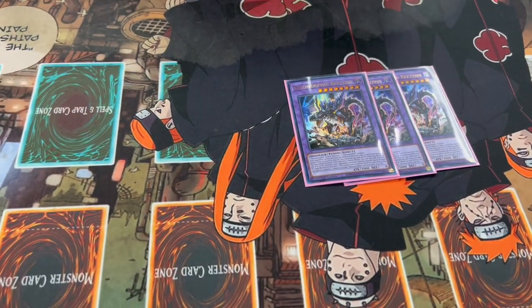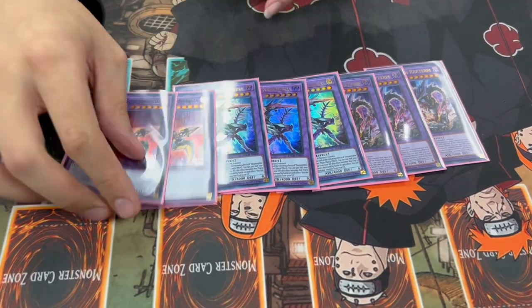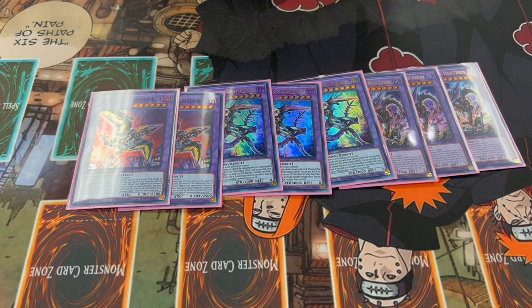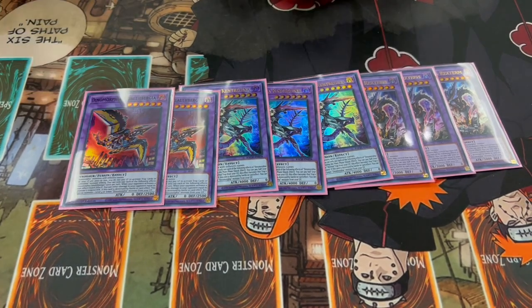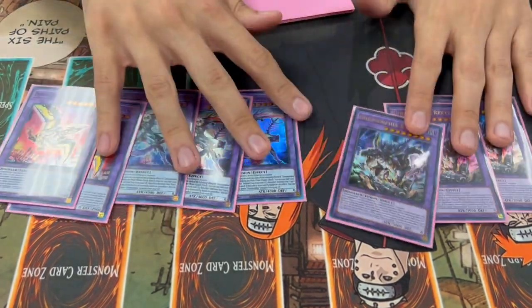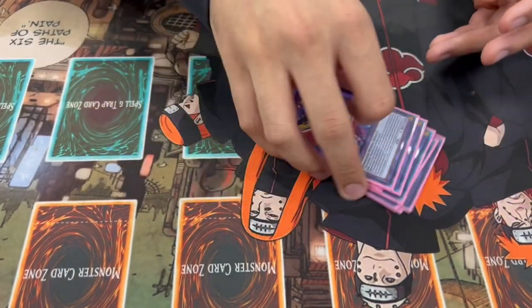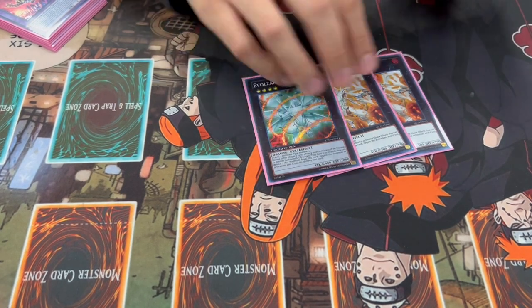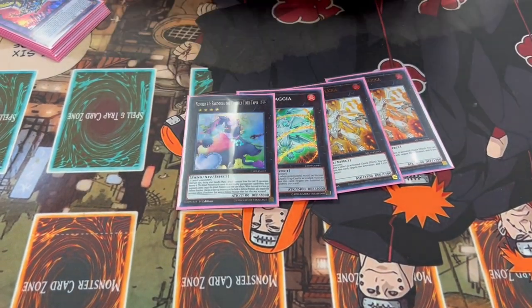Let's get into the extra deck before we go into the side deck. We're starting off with three Rextrum — pretty self-explanatory, I'm not even going to explain this. Three Rextrum, three Cat, three Self-Brigia. At the moment Kastar is still a thing — the Banlist is not out yet — so you need to be playing all of these. You don't want them hit by Kastar; this is your boss monster of the deck, so you're playing multiples. Then you're playing two Dolka — these are just utility cards. Dolka, Loggia, Baguska, and Zeus.